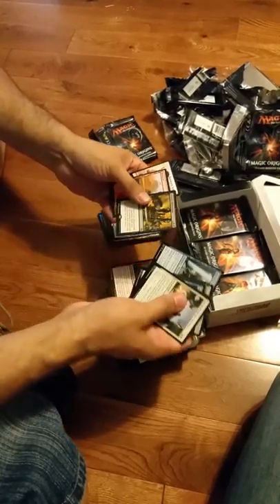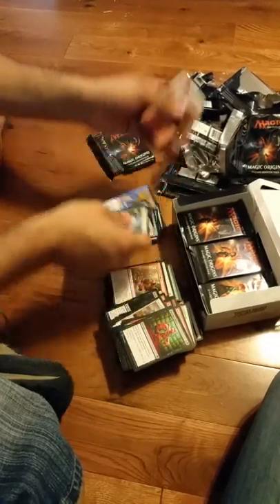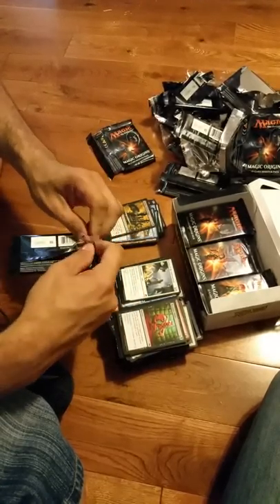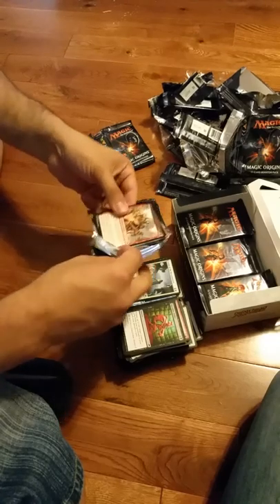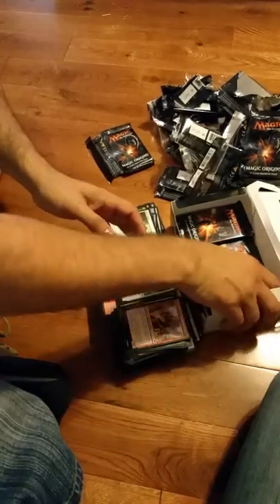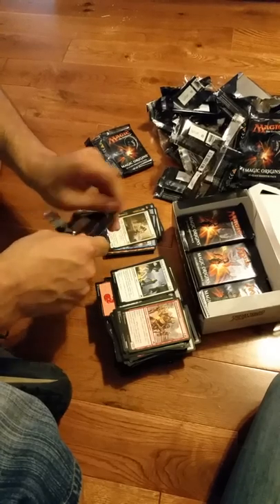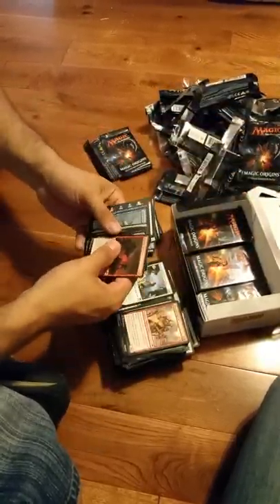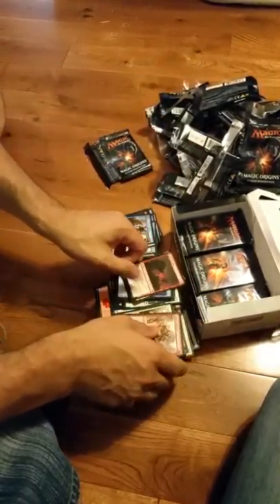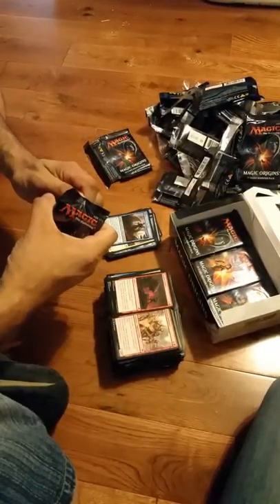Spy Network. That's nice. The cards are cut. Infinite Obliteration — not bad. So far only one Mythic. Hopefully we'll hit a whole bunch here in the bottom.